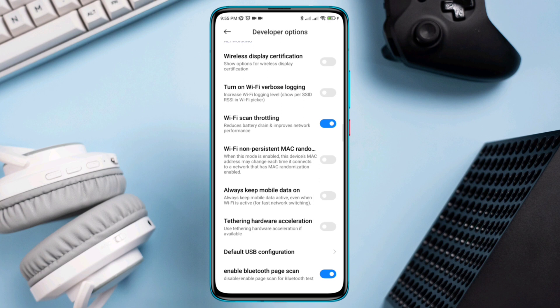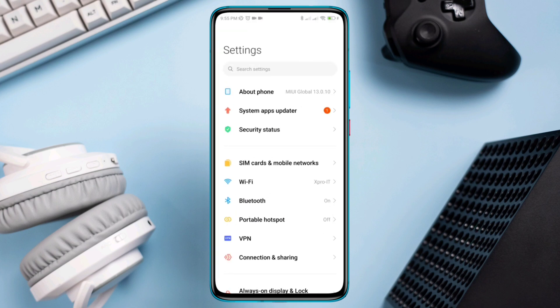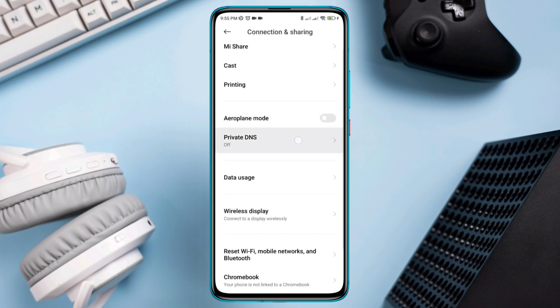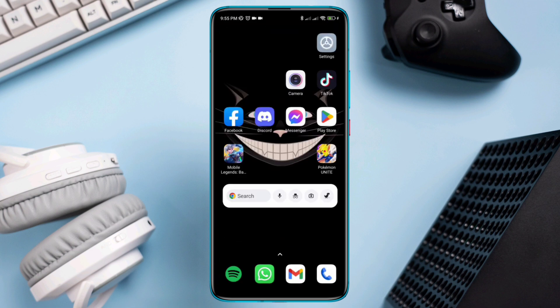Solution 2: turn on the Private DNS on Android. Open Settings, scroll down, tap Connection and Sharing, tap Private DNS, and choose Auto.